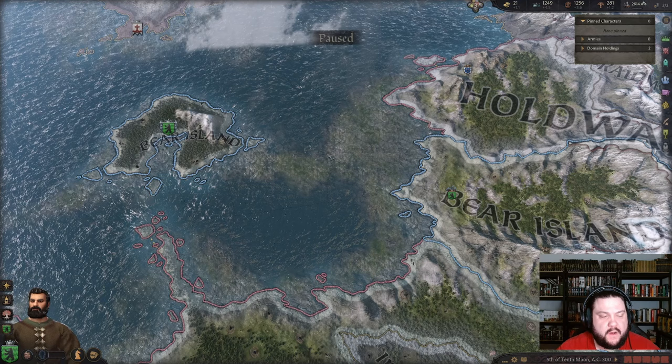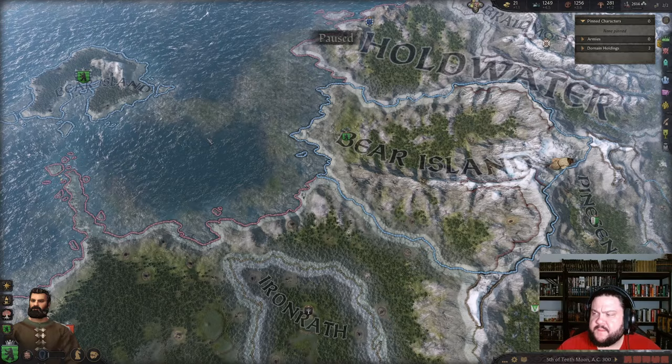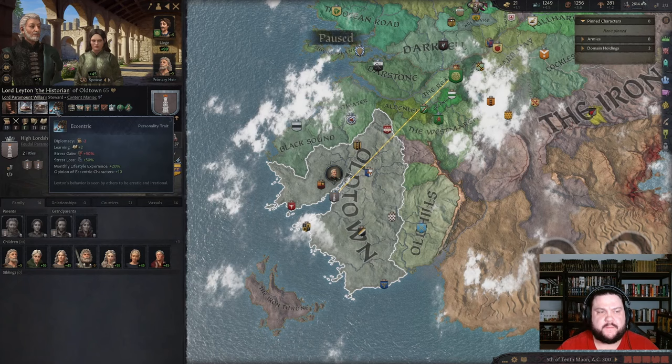What is up everybody, Teacher Plays here, back with more Crusader Kings 3 Game of Thrones mod. If you remember last time, we took Lord Jorah about 15 years and we've actually doubled his realm in size. We took this area — someone warned me in the comments to worry about the High Towers, which I only know from House of the Dragon. I think they're down here somewhere.